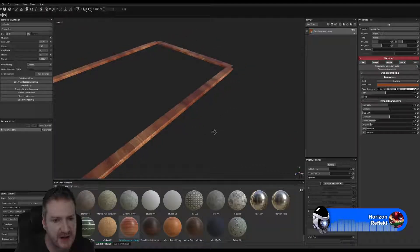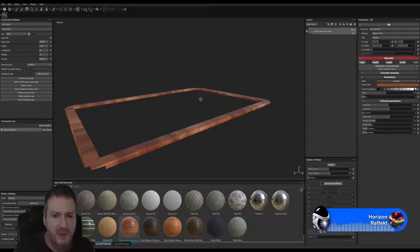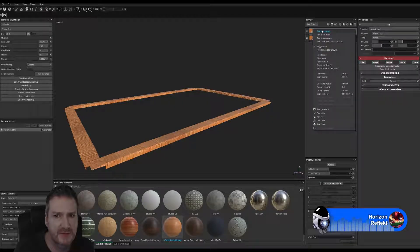Any polygon that isn't seen in a game model generally should be removed. I haven't been doing it on all assets because I'm creating a cinematic in Unreal, not a game — but if you're creating a game, particularly on mobile, you'd want to make sure any polygons never going to be seen in the model are removed, just to lower your poly count as much as possible.